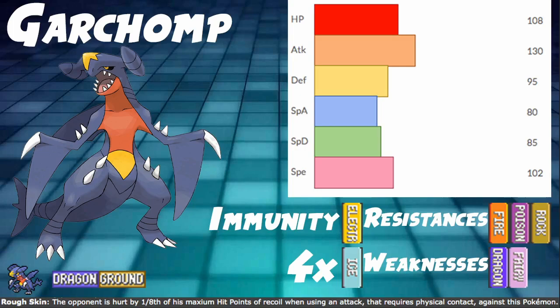There are multiple ways of using this. With its pretty decent natural bulk plus Assault Vest and investment, it can be pretty bulky. You're still going to be using it mostly in hyper offense mode, but it will have some bulk to it, which is really good. You could also just go Attack and Speed and go Focus Sash or Choice Scarf.